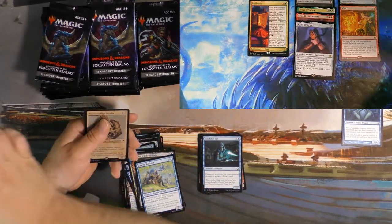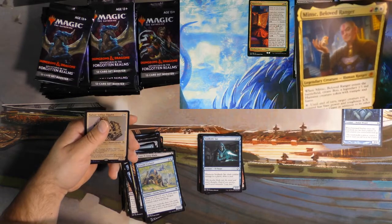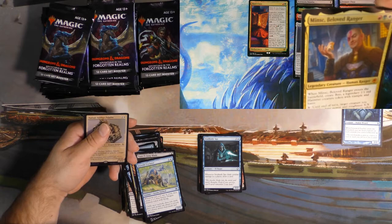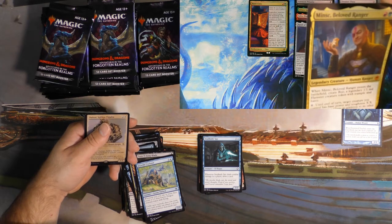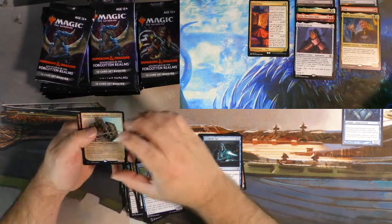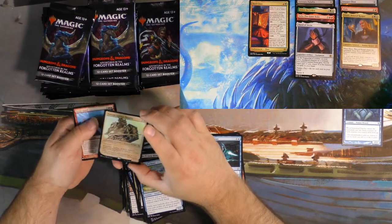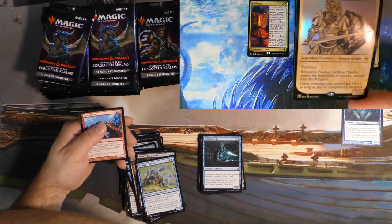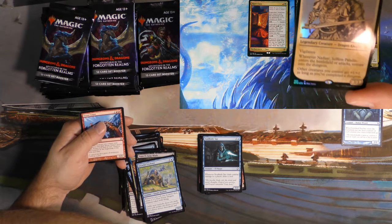Minsk, the Beloved Ranger — or, as most of us really care, it's got Boo, the Legendary Hamster on it. It's gorgeous. I mean, come on. And then we got a Foil Nadar Selfless Paladin Showcase. That one's kind of cool. I like that.